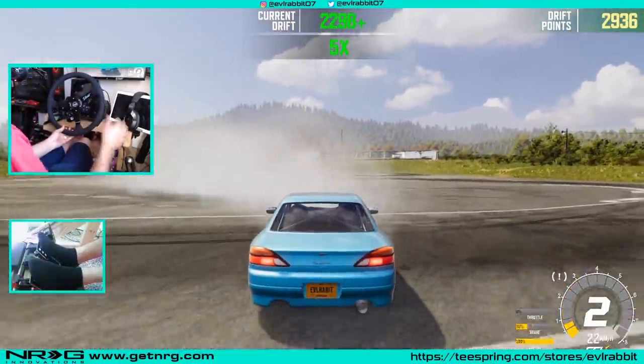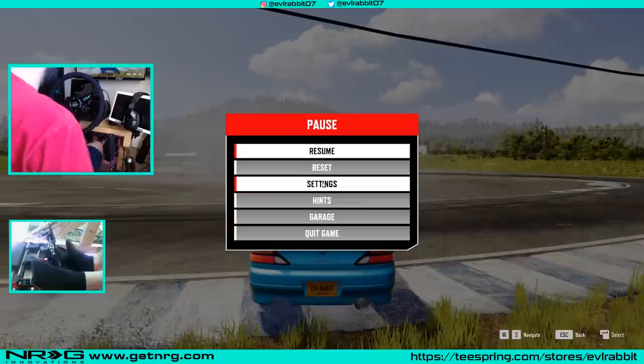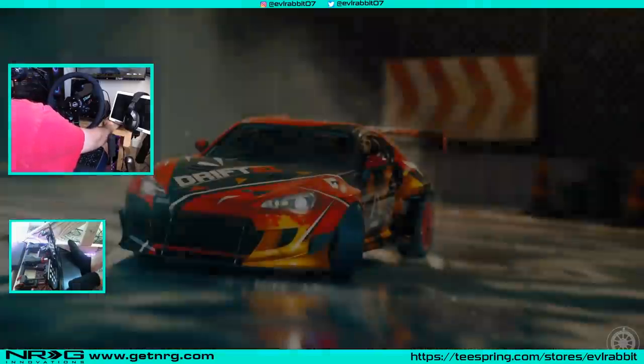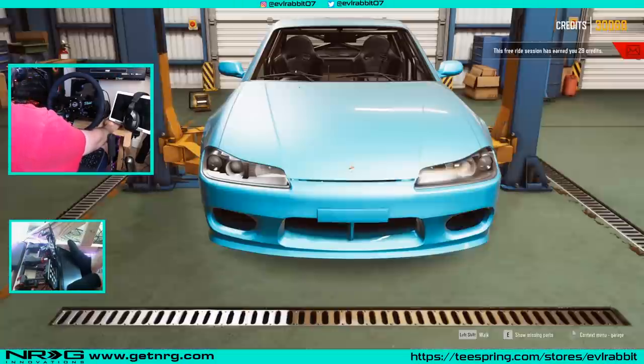I've got to adjust my throttle parameters on my controller. I feel like if we get angle in this car, this thing will rip. So let's go do some suspension work and get some more angle. For the first drive, it feels really good — I kind of like the way the wheel feels. It has a very Assetto Corsa-esque feel, which with 505 being part of it, I would kind of assume.